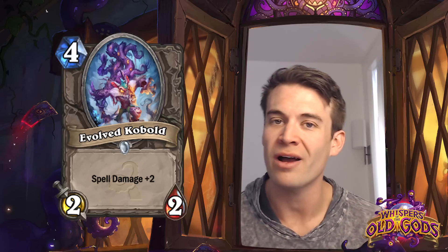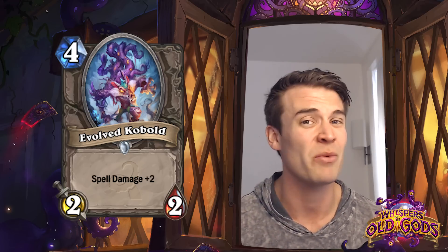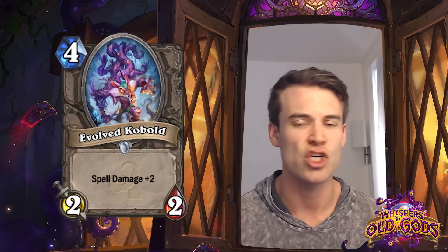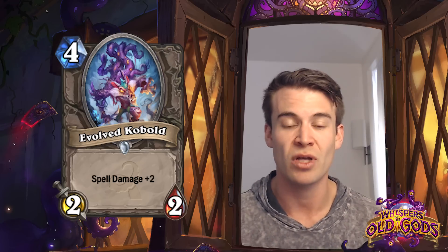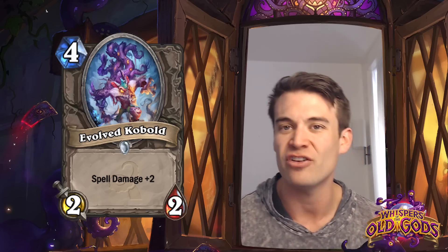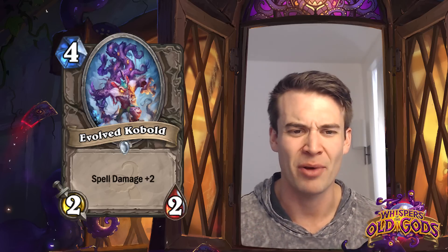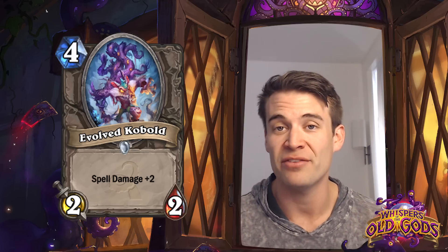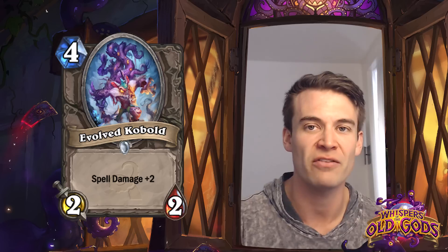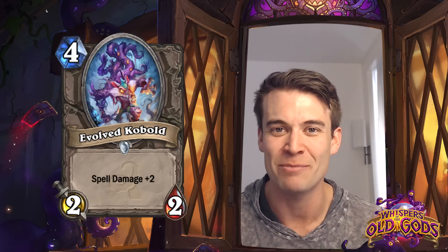Evolved Kobold - 4 cost 2/2 with Spell Damage +2. Basically double the power of a Kobold Geomancer. Spell Damage +2 isn't something we've actually seen very much at all - the only cards that have given multiple Spell Damage prior to this have been Malygos and Jungle Moonkin. So having an individual common card giving +2 Spell Damage without a drawback - other than being a 2/2 for 4 - is interesting. I can imagine seeing this in decks with lots of AoE effects like Phantom Fists or Blizzard, but I don't necessarily think the power you're getting from this is really worth the fragility of the minion in a normal Spell Damage based deck. Probably not a card we'll see a ton in competitive constructed play, unless there are lots of Moonfire style decks that end up jumping up out there.